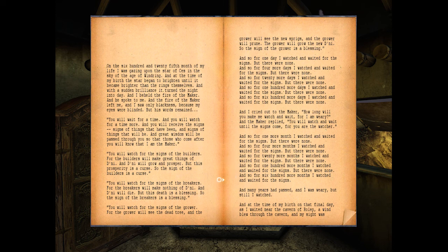'You will watch for the signs of the builders, for the builders will make great things of D'ni and D'ni will grow and prosper, but this prosperity is a curse. So the sign of the builders is a curse. You will watch for the signs of the breakers, for the breakers will make nothing of D'ni and D'ni will die, but this death is a blessing. So the sign of the breakers is a blessing.' For goodness sake, Maker - what do you mean? The breakers are good and the breakers are bad? 'You will watch for the signs of the grower, for the grower will see the dead tree and the grower will see the new sprigs, and the grower will prune. The grower will grow a new D'ni. So the sign of the grower is a blessing.'